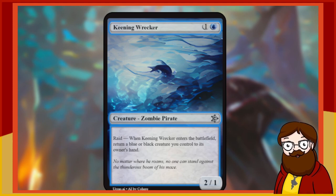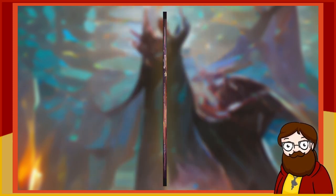Keening Wrecker — some consistency in the naming convention, maybe Keening is a faction — is a 2-mana 2/1 blue Zombie Pirate. With Raid, when Keening Wrecker enters the battlefield, return a blue or black creature you control to its owner's hand. This is just a 2-mana 2/1 that bounces itself if you don't have another blue or black creature. If you want to repeat an ETB it could be an upside, but as usually it's a downside. At least make it a 3/3. I'm re-rolling — this is my one re-roll for the card.